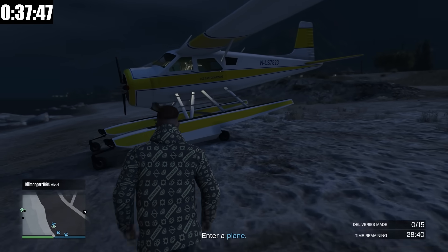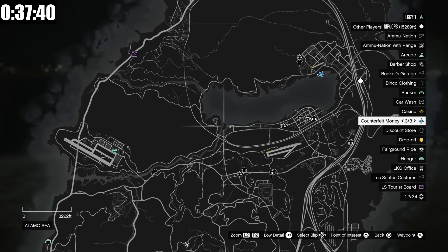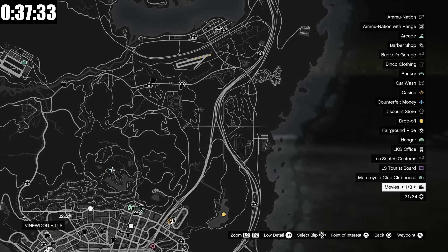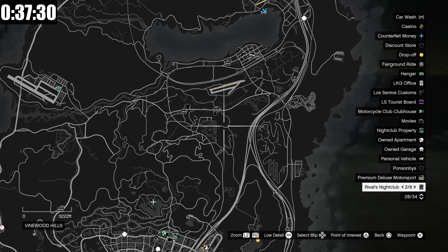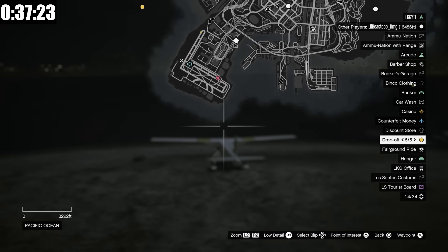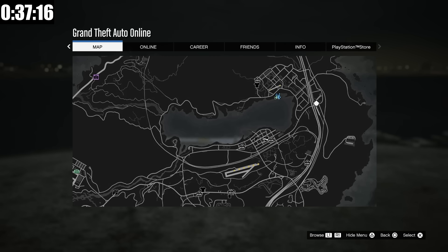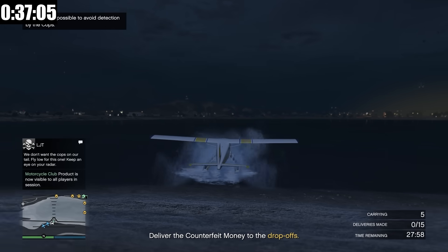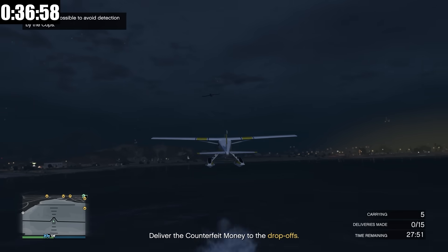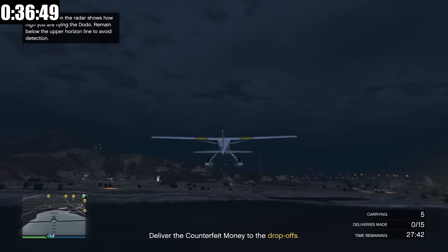We're here at the planes and it's going to be just like the last mission — five drop-offs per plane. The downside of doing things as an MC president is we don't have the ability to use ghost organizations, so we're going to be on the radar the entire time. I'm going to go straight down, make a right, and spend the rest of the time out in the water, hopefully avoiding other players, and then finish off back where we started. I'll also need to stay at a fairly low altitude to avoid detection.